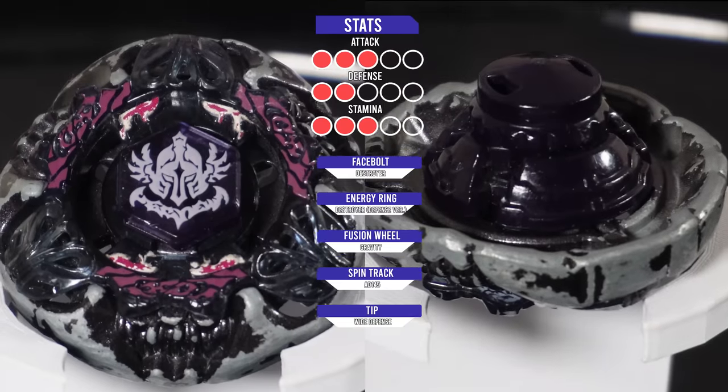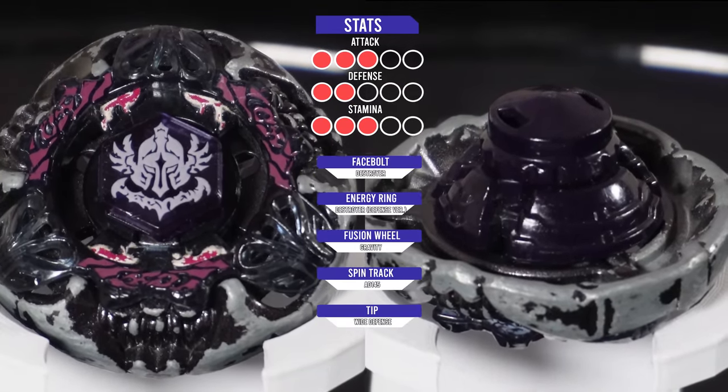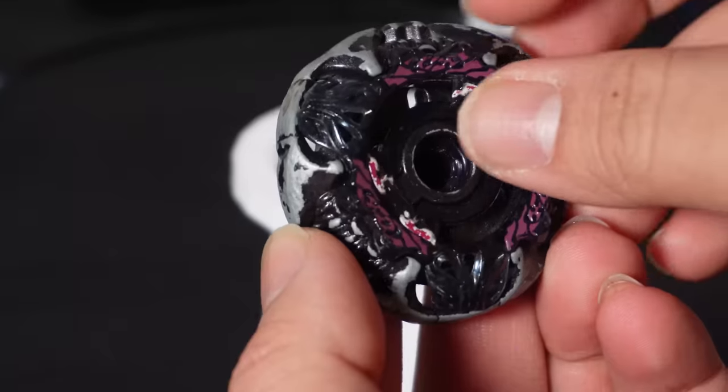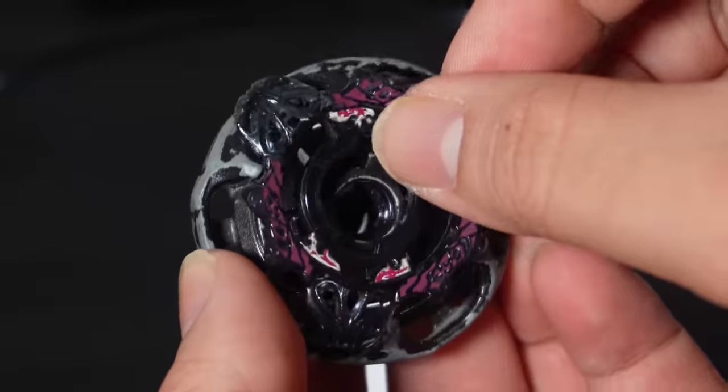In addition to its dual-spinning capabilities, its energy ring can be rotated to change between two different modes called defense mode and counter mode. The mode you're currently seeing is counter mode. And now let's change it to defense mode by rotating the energy ring just slightly so it covers the eyes of the Beyblade.